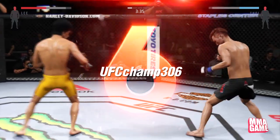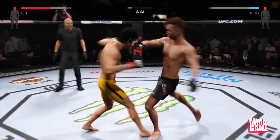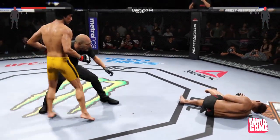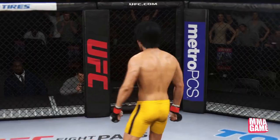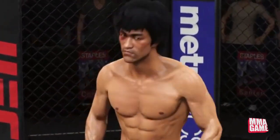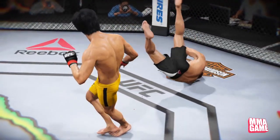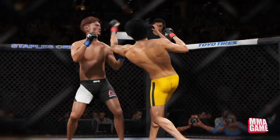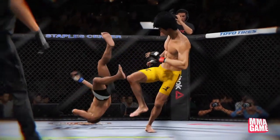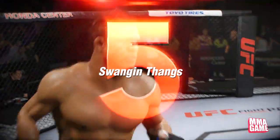It is UFC Champ 306 and he has Bruce Lee going up against his opponent. Lands a nice combo, they're exchanging, and he lands a huge sweet chin music. Look at Eve Levine getting a little too close there. Bruce Lee gets it done. Let's take another look at that replay — sends him absolutely flying back, lands on his neck. Oh my goodness, what a knockout! Great counter right to the chin, and that was brutal.